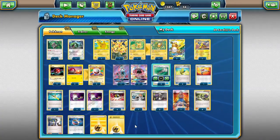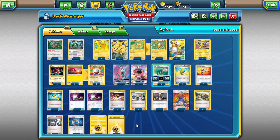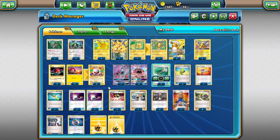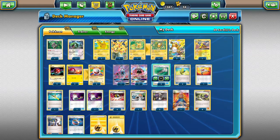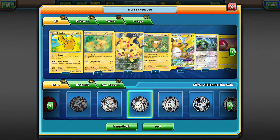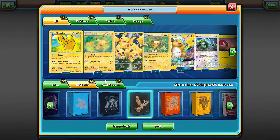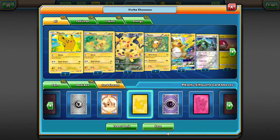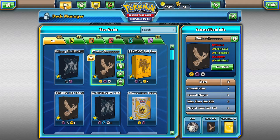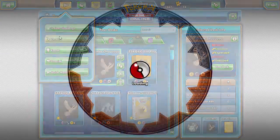We'll call this deck 'Turbo Chu.' We're going with an Alolan Raichu coin, the Shining Legends deck box, and a Pikachu sleeve. Let's see what Turbo Chu can do — heading to the versus ladder.